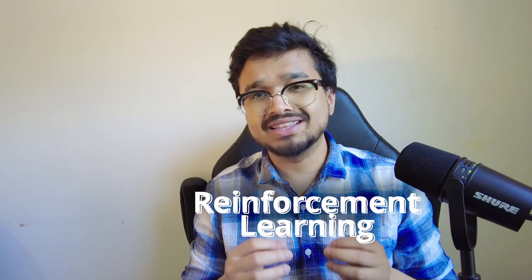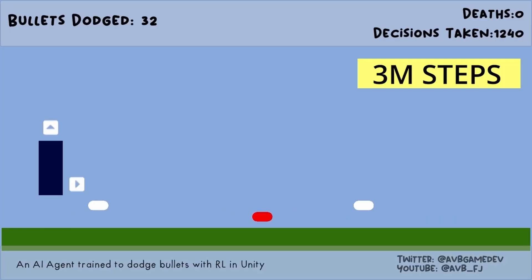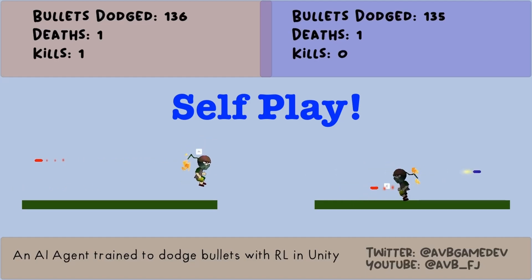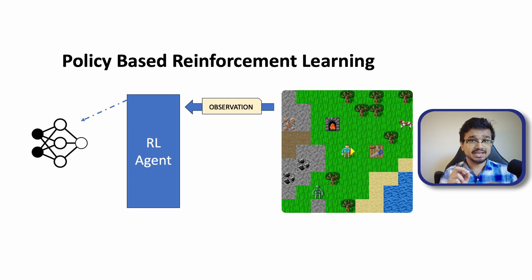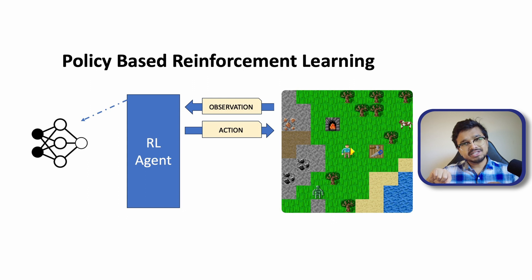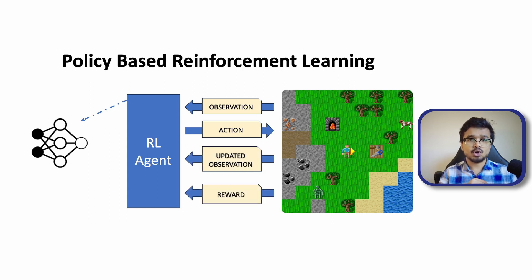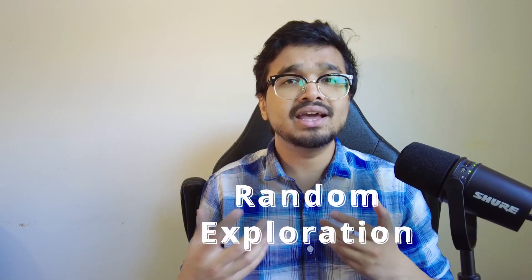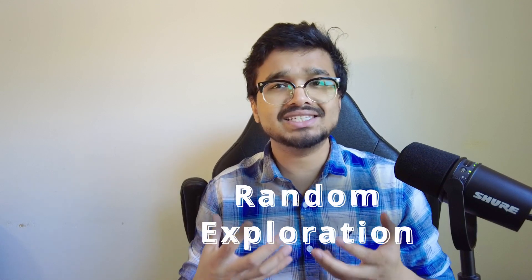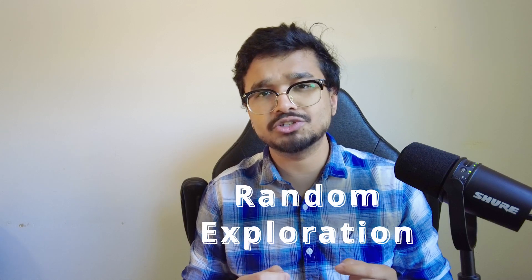Traditionally, training AI for games like these is done using a branch of machine learning called reinforcement learning. At a high level, in RL we have an agent that observes the current state of the environment, queries a neural network called the policy network to determine the best action to take, performs that action, and the environment updates to the next state and gives back a numeric reward indicating how good or bad the agent's last action was. The goal of RL is to collect these experiences by trial and error and improve its policy neural network to maximize the expected rewards. RL doesn't require any explicit knowledge about the rules of the game and can train an AI through pure exploration of the environment.